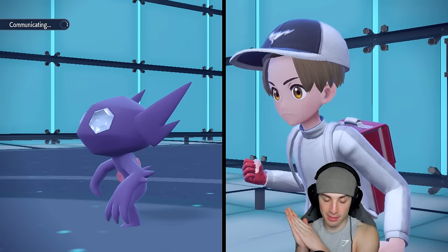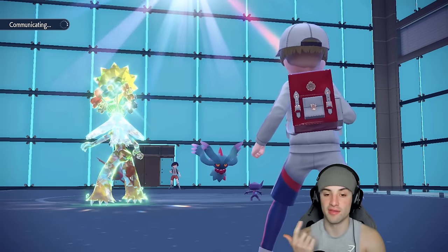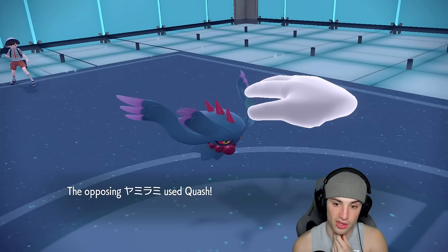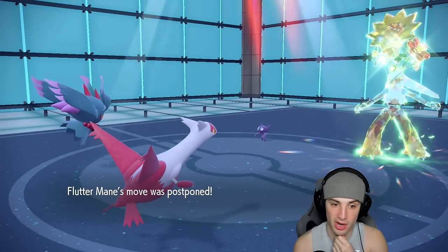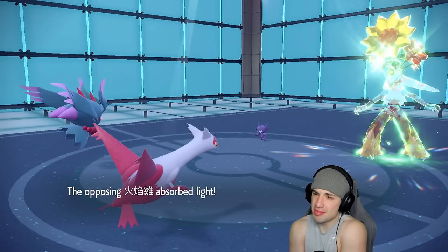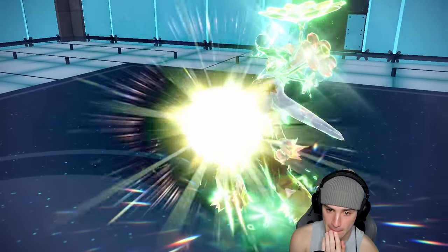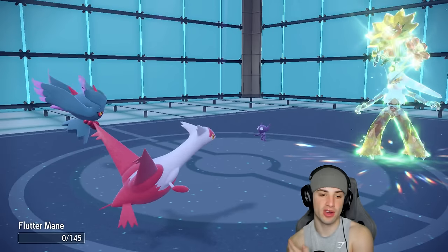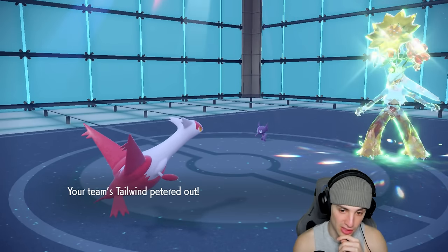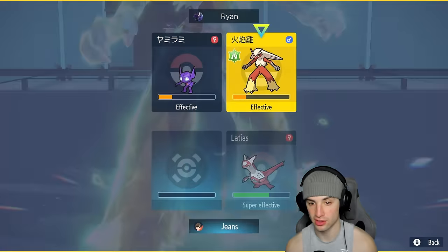I'm hoping it doesn't Protect and I'm able to Dazzling Gleam — outspeed with Tailwind, get rid of Sableye, and do a ton of damage maybe KOing Blaziken. Because of Proto Synthesis and the Fairy Feather, Dragon Pulse should follow through and finish the KO. We just can't have it Protect. The Quash is a problem — it goes for Solar Beam. I think we can soak a Solar Beam... but it crits! We'll never know if we were able to soak that.